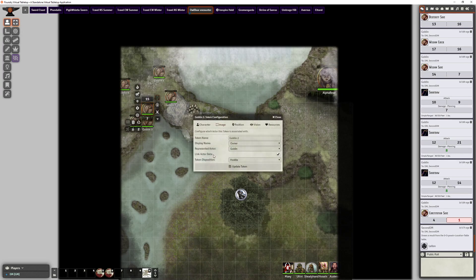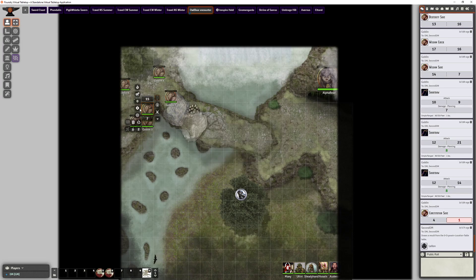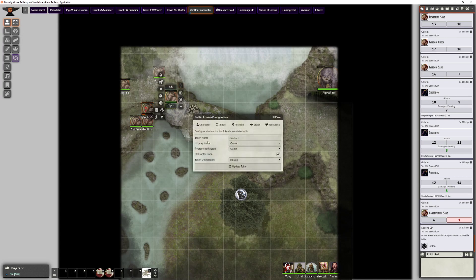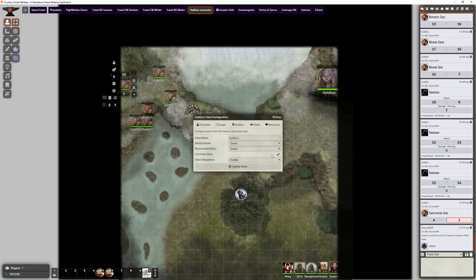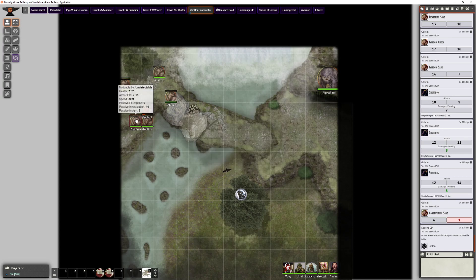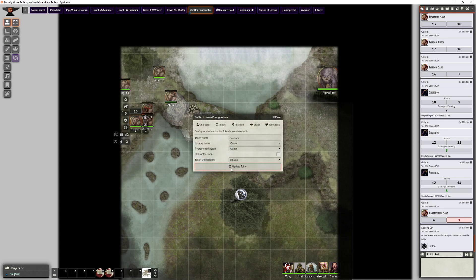But if I turn 'link actor data' off, that actor is now separated from the other goblins. If it gets damaged, only that one takes damage and not the others. You do need to do that per actor. This stumped me in my last game and I had to go back to manually writing down how much damage had been done to each of them. Thanks.